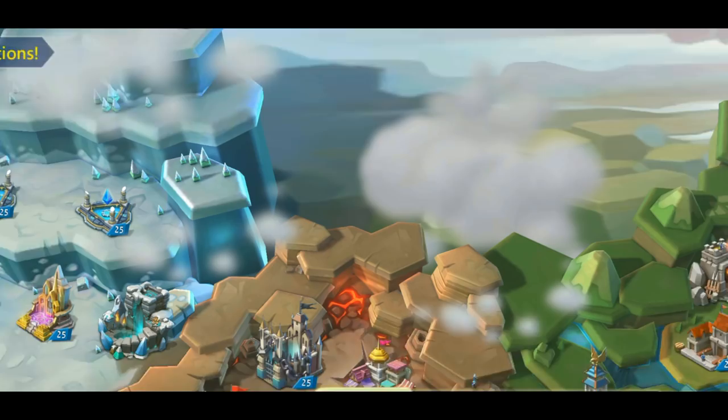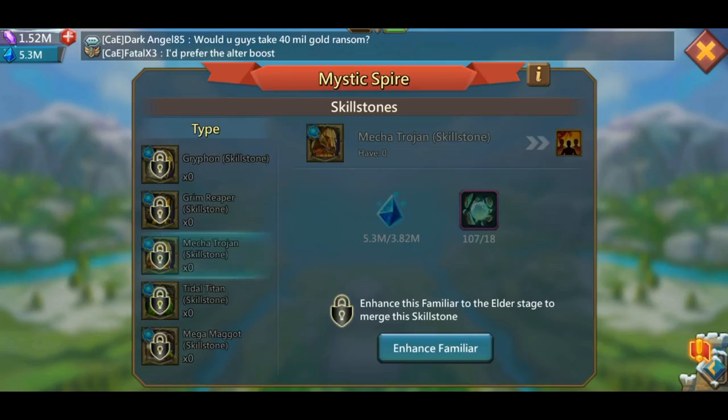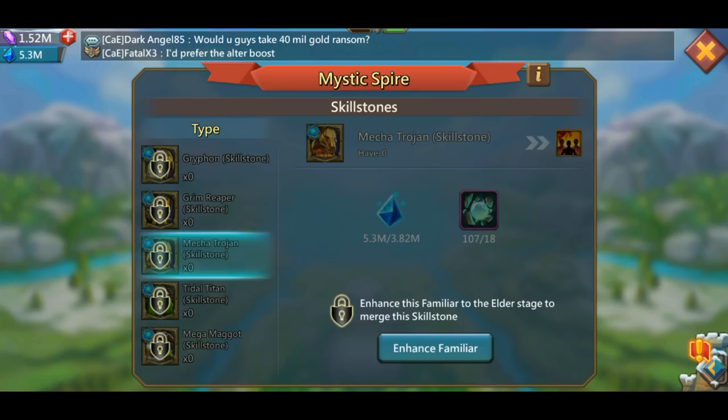It's good to keep stacking up on them early and get ready for when you unlock. Look — all of them. Let's go to Matcha — still 18 cores needed to use the skill stones. Cheaper than Grim Reaper, but still, that's a lot and that is expensive.